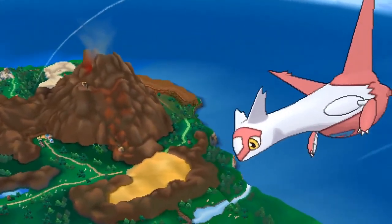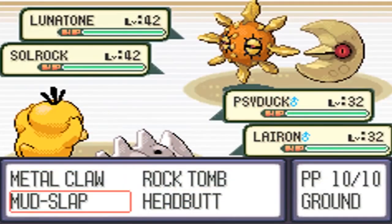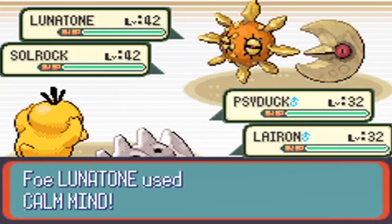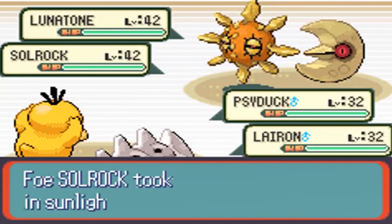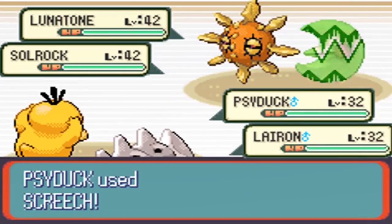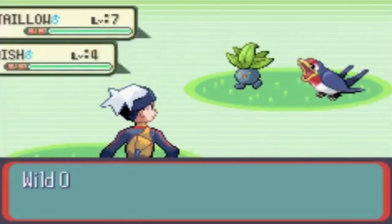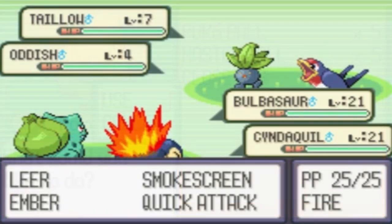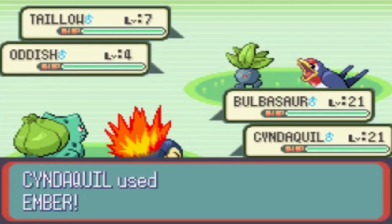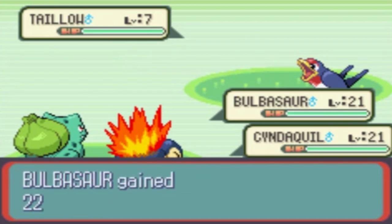Heading back to Hoenn, aside from the major potential changes discussed earlier, another feature that was left behind was wild double battles. Double battles were first introduced as a concept in Gen 3, but were only available in trainer battles. Double battles with wild Pokemon would occur in later generations, but originally it was planned to be there from the beginning and can still be accessed through the game's code. Maybe they wanted to ease people into it with just trainer battles first, see how they responded, and then go from there rather than throwing it all at once.